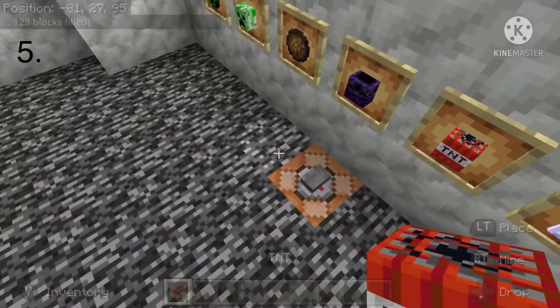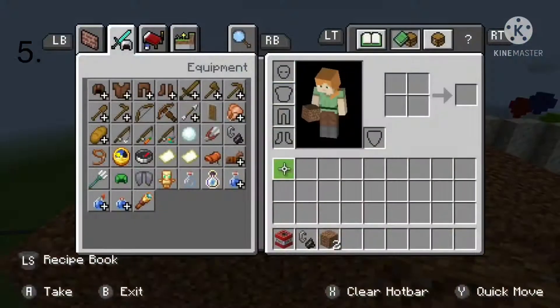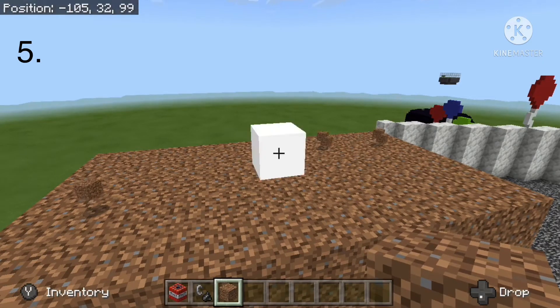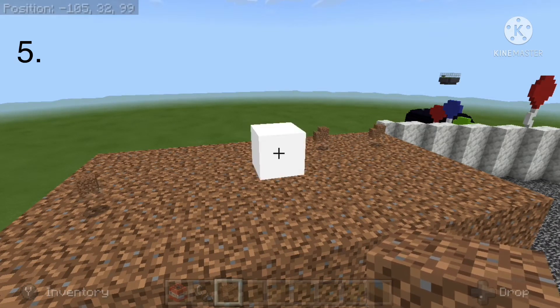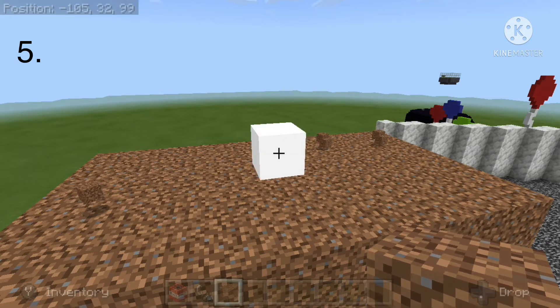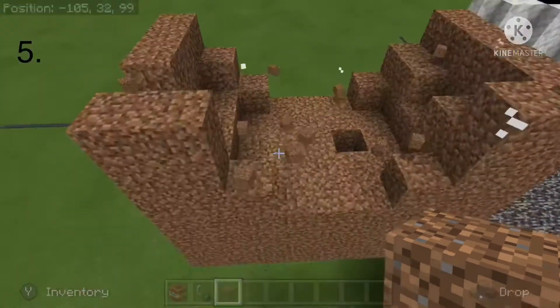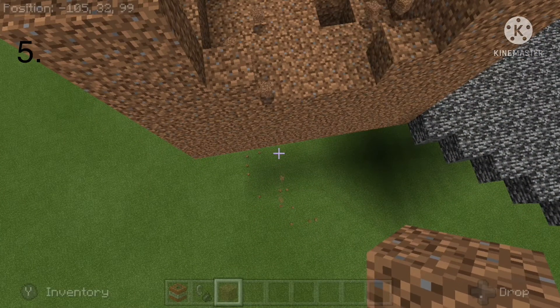Number 5 is good ol' TNT. TNT is, of course, one of the things that usually comes to your mind when you think of explosions. It has a pretty good blast radius — this is taking forever to blow up — but yeah, it's got a really good explosion. I think that's all for this one. Let's head to the next one.